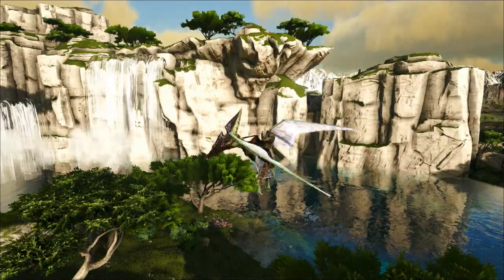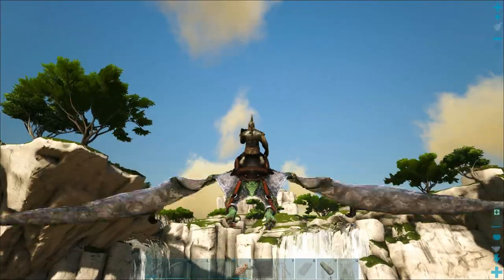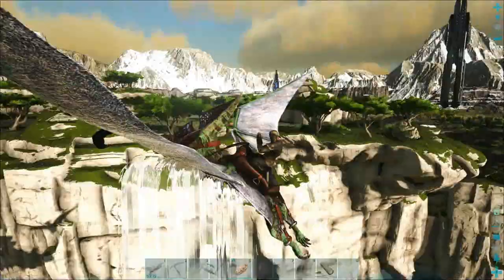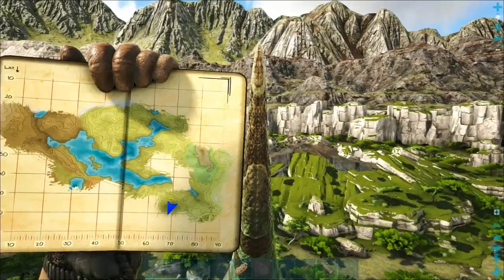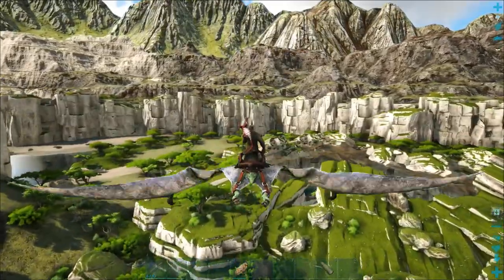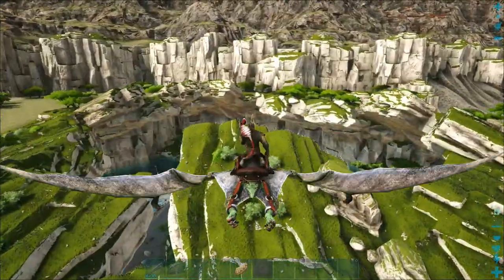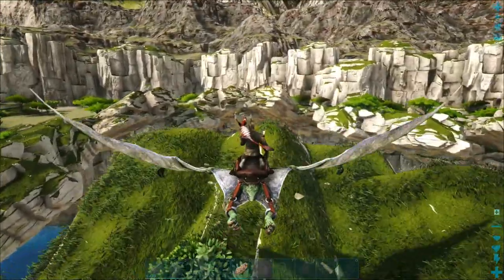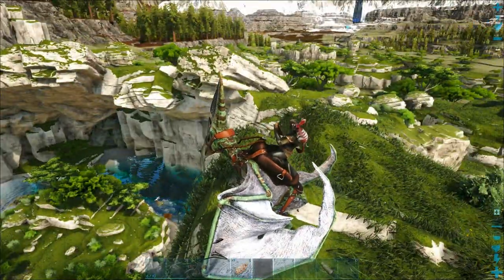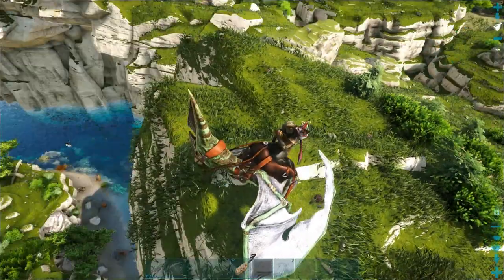Over here I saw what looked like a hole to me. It looks like something's burst out of the ground — you can see the way the rocks are being pushed backwards. And I'm presuming there's something down here. Sort of like an island down in there — that would be cool to build on, wouldn't it?